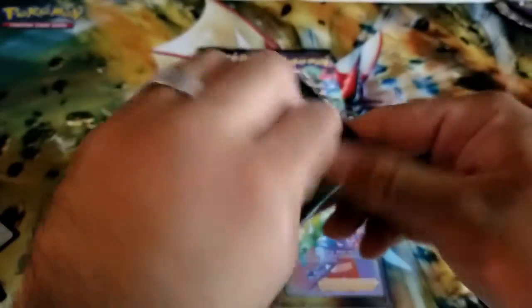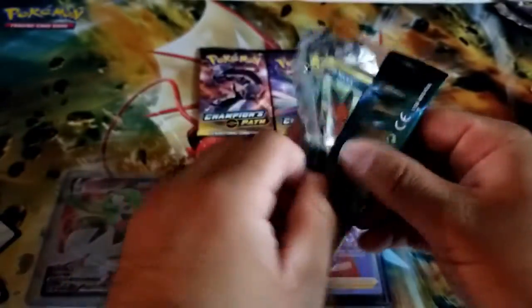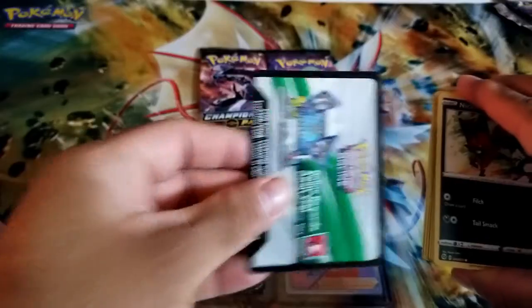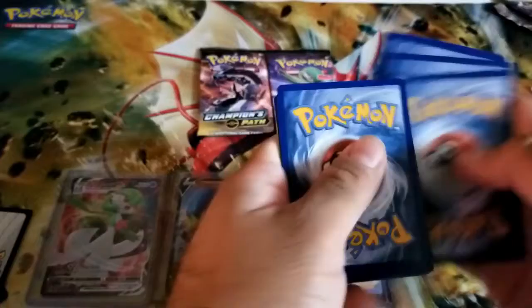That's what I get for jinxing myself. I not only jinxed myself but I also jinxed you. Oh look guys, it's a white code card — hence the pile of white code cards on the side. One, two, three, four.